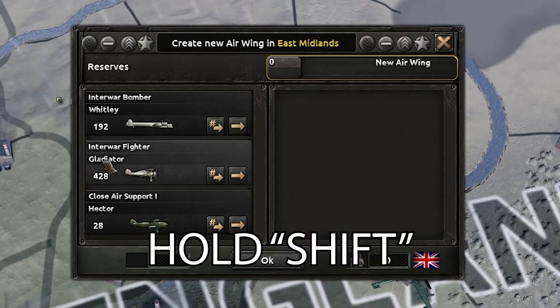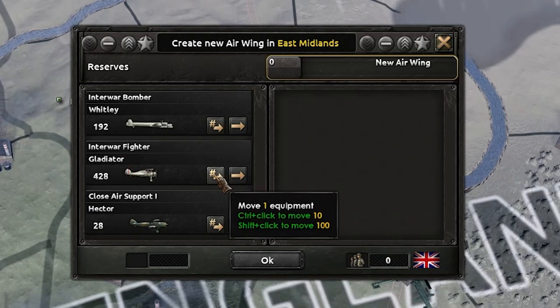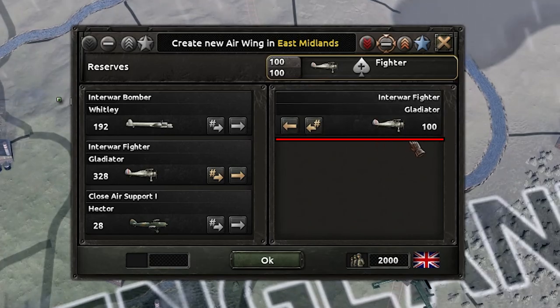What you're going to want to do is hold shift, find the plane you want. So right now I'm producing interwar fighters — you click on the left side here, and that's going to move 100. You're never going to want to make your air wings more than a stack of 100, because 100 is the most efficient.